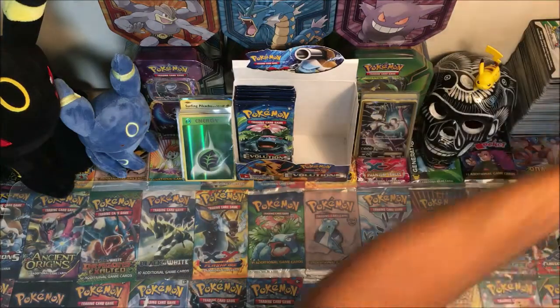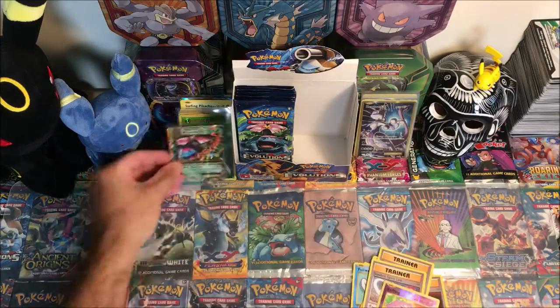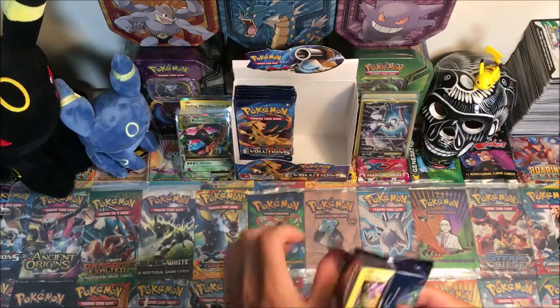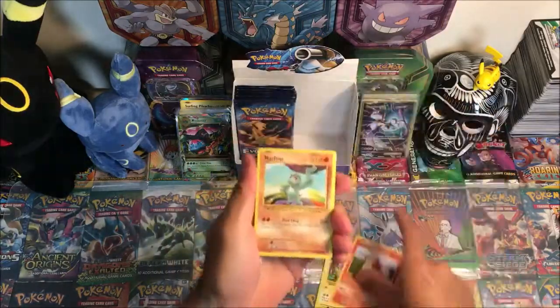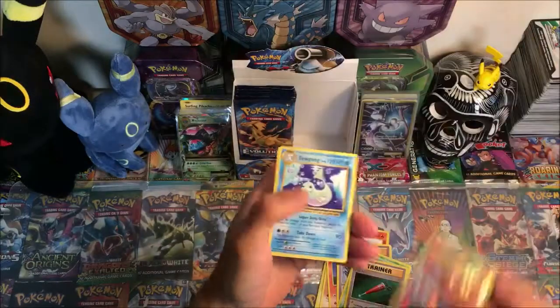I think this is my sixth one of this particular Mega Venusaur EX — that's all good in the hood. Venusaur pack — another code, definitely let me know what you guys get. Pikachu, Growlithe, Machop, Nidoran, Ponyta, Charizard Spirit Link, Kakuna, Full Heal, Charizard Spirit Link, reverse, and a Doduo regular rare.